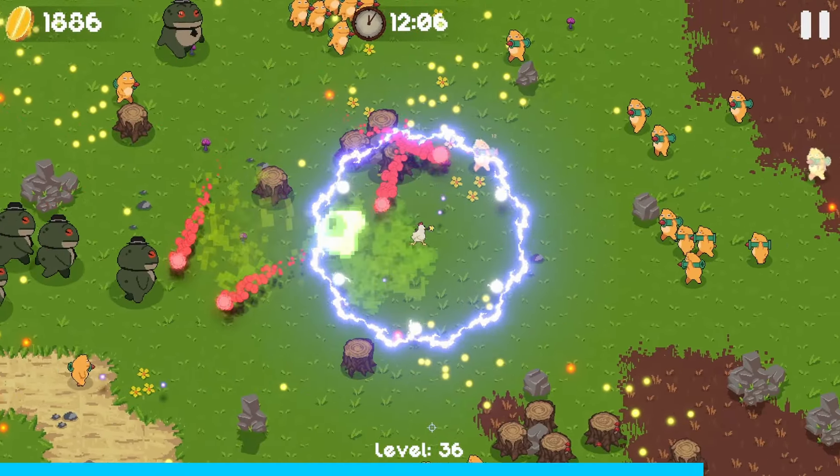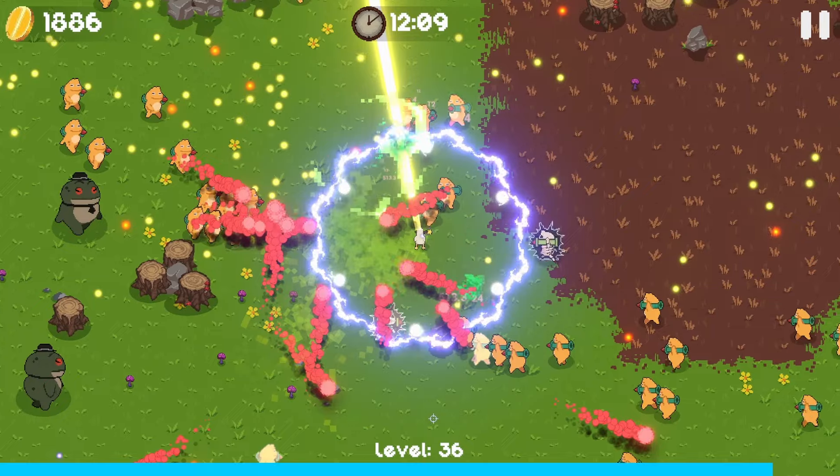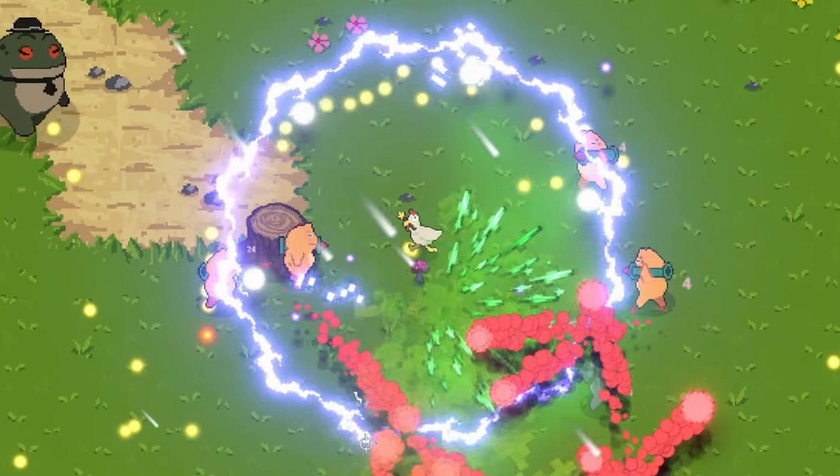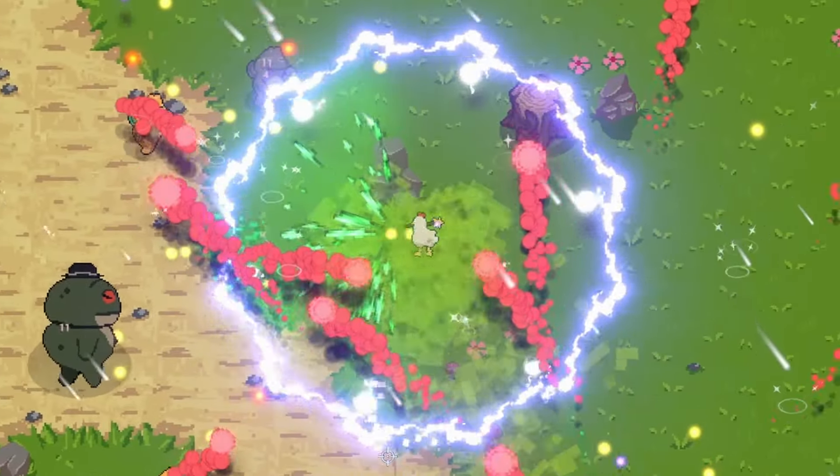Any buff to the salt rain is a pretty good idea, just due to the sheer amount of frogs it hits every time. We can increase our lightning so we shoot five separate beams of lightning every time.